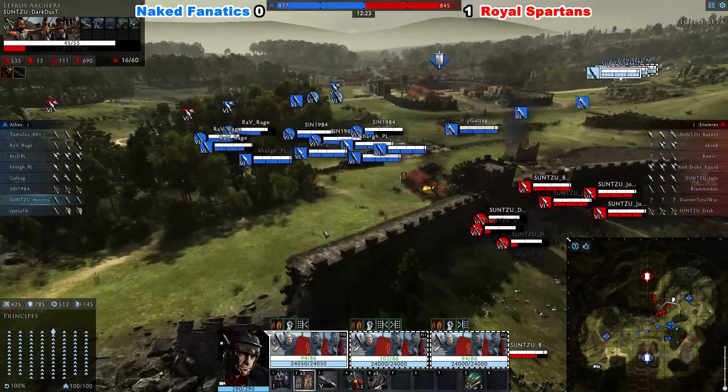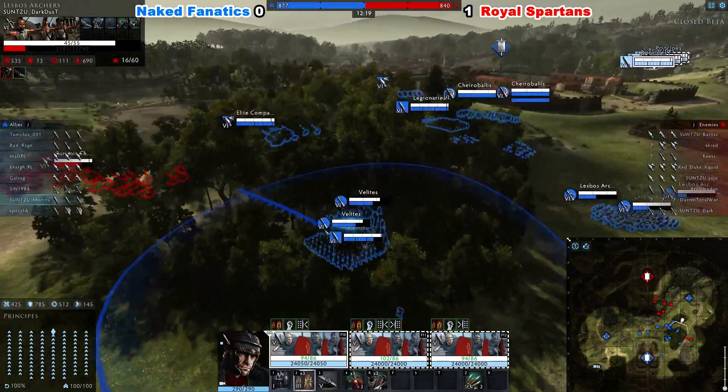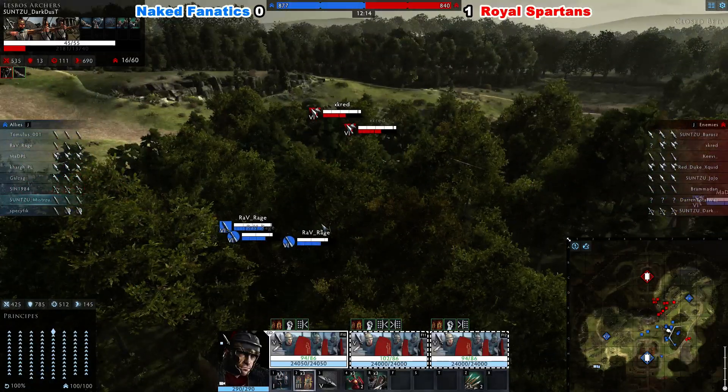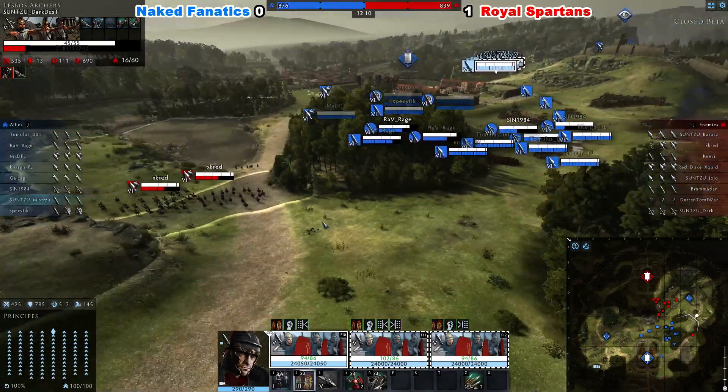Team Naked Fanatics have secured both Watchtowers and seem to completely secure the battlefield for themselves. Their Scorpions are well protected — they have cavalry troops and infantry set up. X-Cred tries to find an opening, but that's just not going to happen against an organized team.